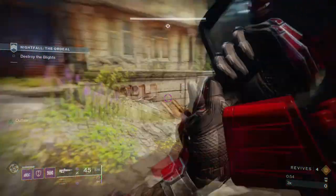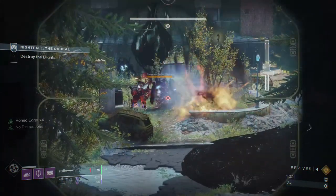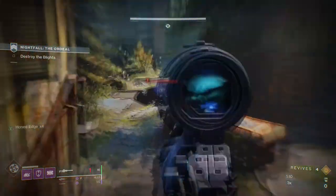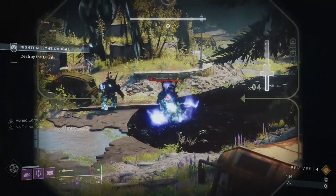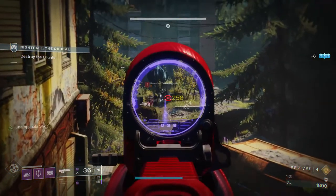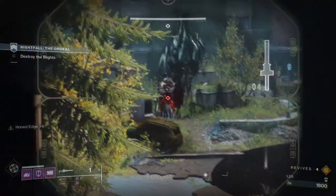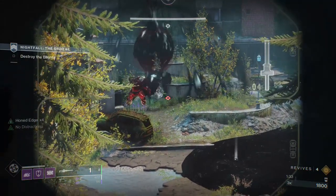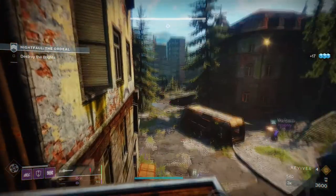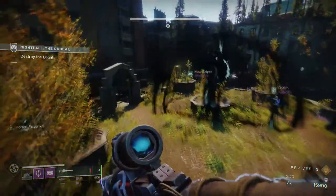Once you're here, just kill everything from range. Don't even think about using a shotgun — use snipers and your primaries. Your swords you should probably never use unless you're killing the unstoppable and you're all killing him together. You're gonna want to take out the taken centurions because they throw darts that will kill you instantly. For the unstoppable, you can use Izanagi's — if you all use Izanagi's he's probably gonna go down instantly. The unstoppable taken phalanx will occasionally be in the blight, which is annoying, but just persevere and kill him.